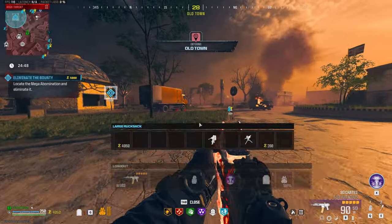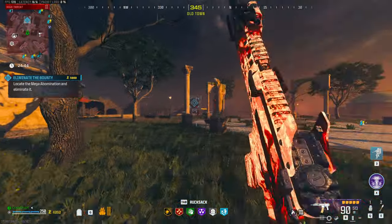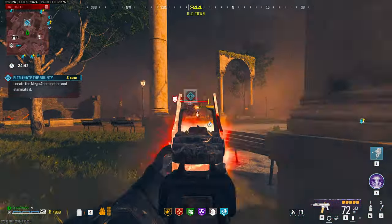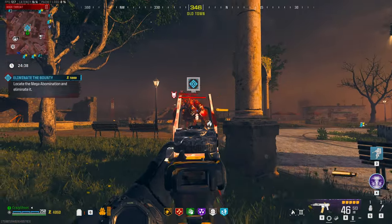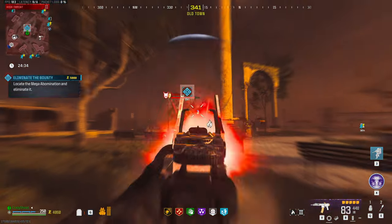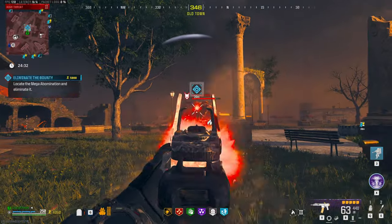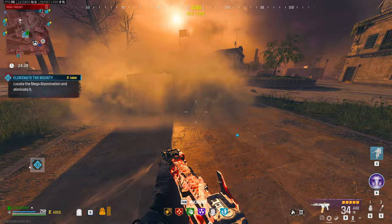I'm gonna call in a juggernaut because I have two of them. But before I use that, I want to shoot it a bit with my gun to show you that it doesn't do the same amount of damage. It's pretty decent damage per weapon, but it doesn't have the same effect. Maybe it's because the megas have more health or something like that.